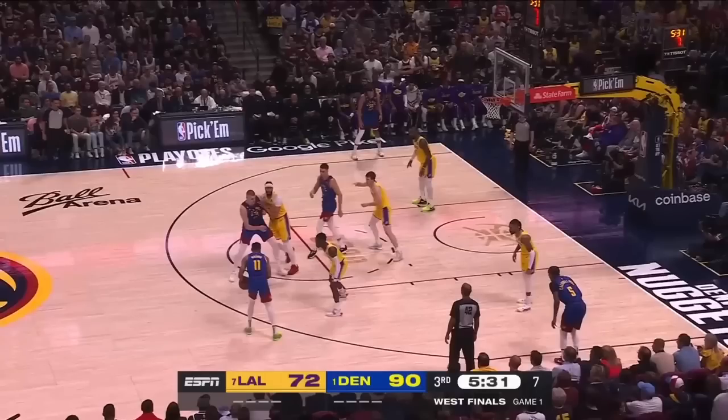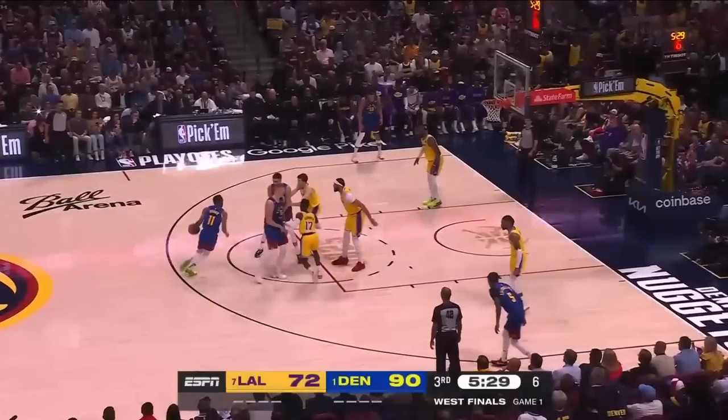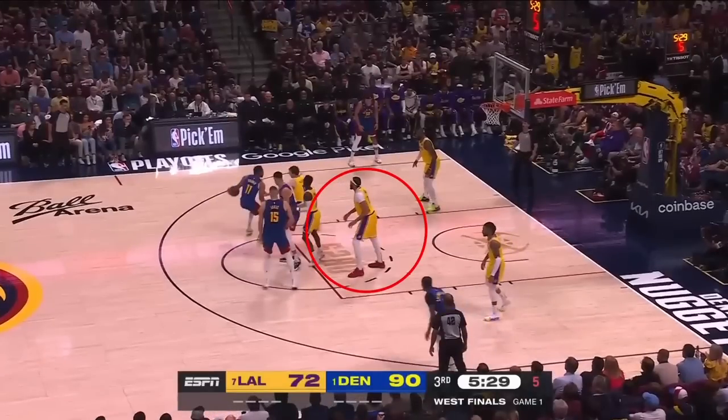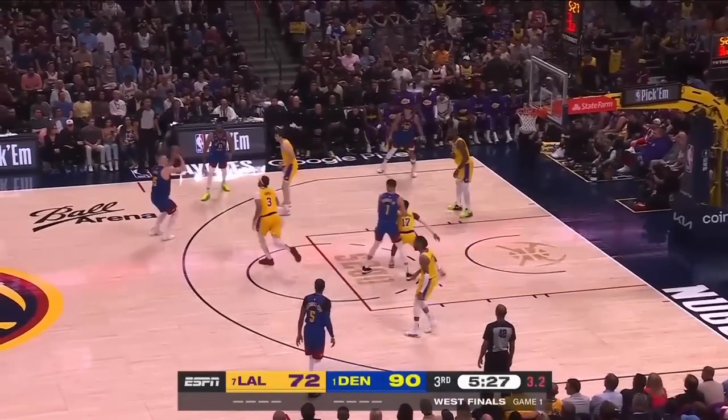Anthony Davis is just not respecting Jokic's perimeter game. There are two screens being set here. Austin Reeves is going to switch the second screen onto Bruce Brown. There's nothing happening with this first screen, so Anthony Davis should be up guarding Jokic. Why is he dropping into the paint? So now Jokic is just going to come to the three-point line, and this will just be shoot-around.